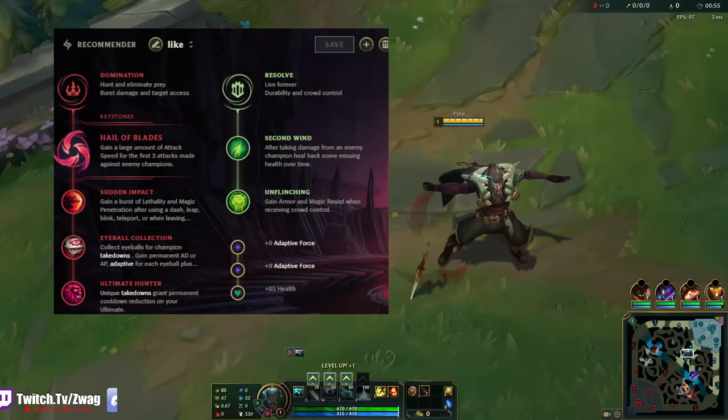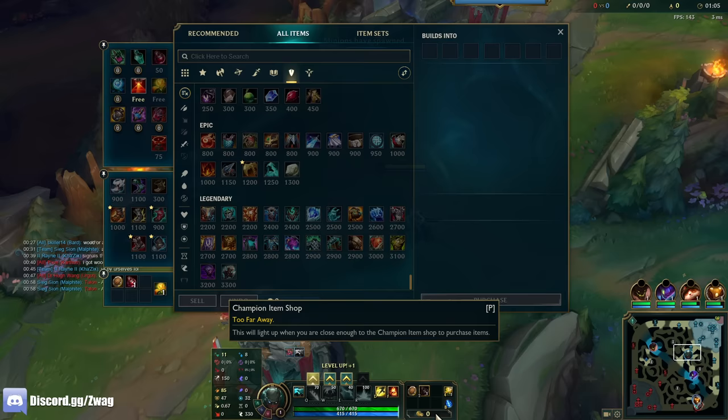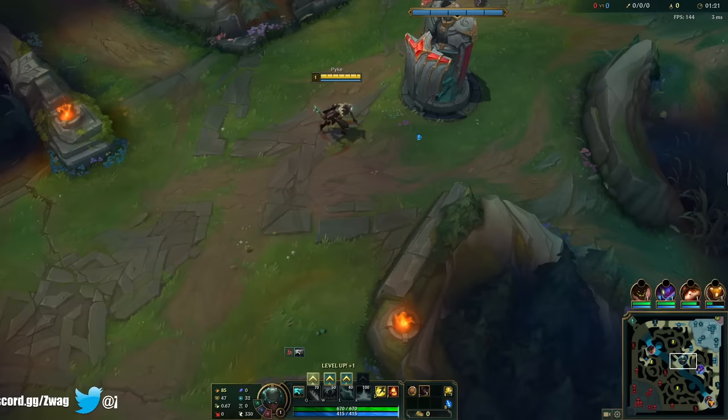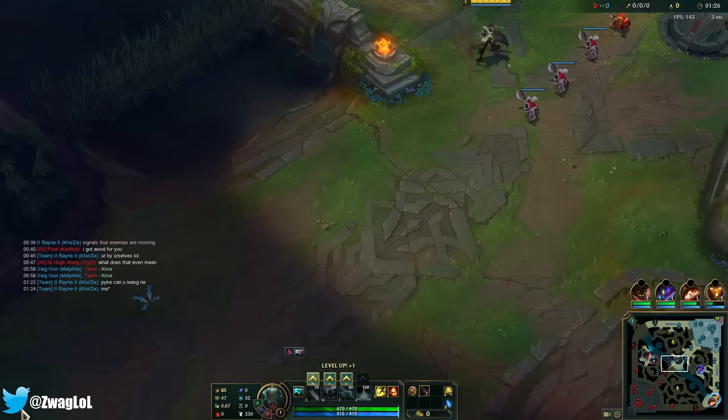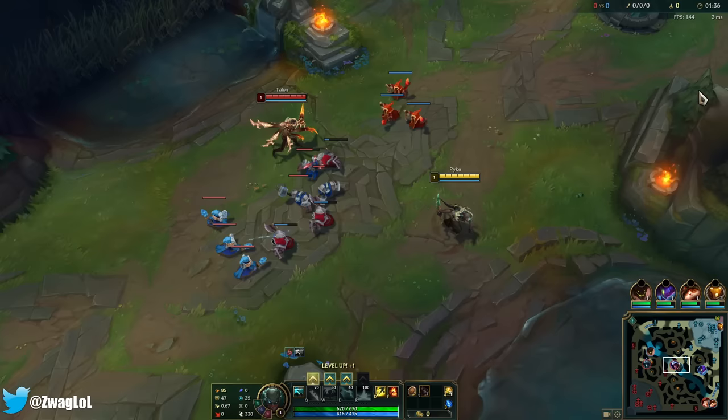Welcome back to another video. Today we're playing Pyke in the mid lane, running Hail Blade, Sudden Impact, Eyeball, Ultimate Hunter, Second Wind, and Unflinching. We have an unlimited AD Pyke glitch — with the new Heart Steel, it now scales with item health instead of just your HP, so Pyke can build HP items, get a lot of extra AD from Heart Steel stacks, and since Pyke converts all his HP into AD, we just get a ton of AD.